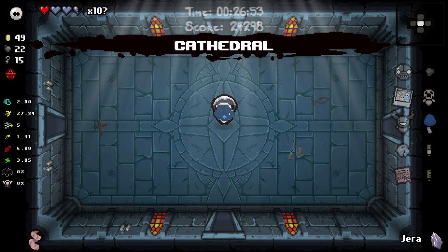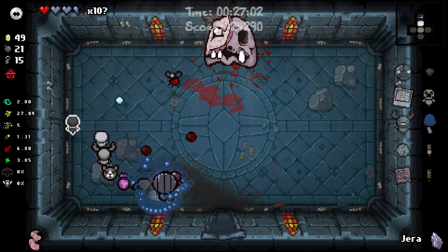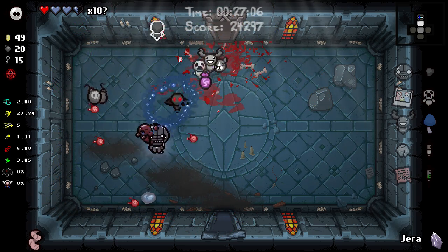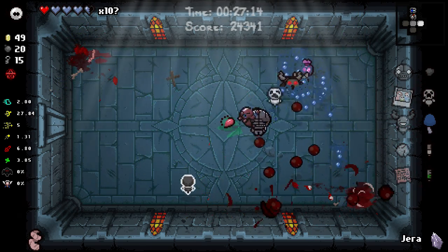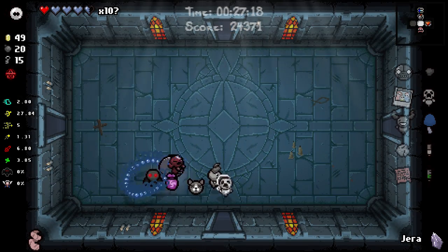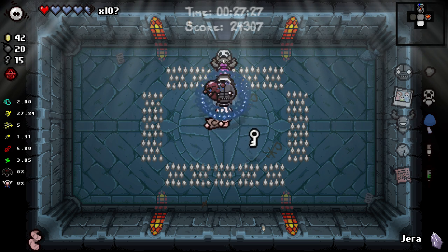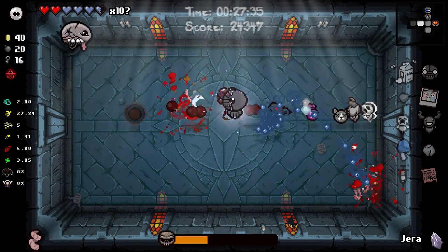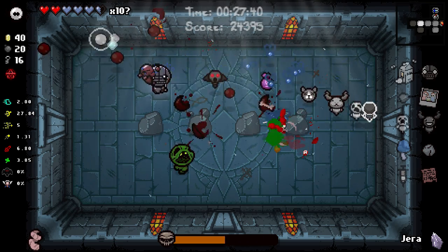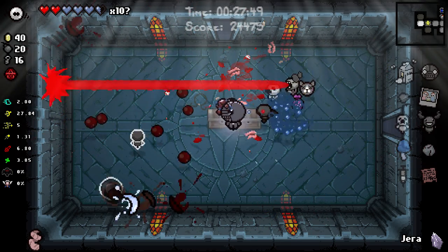Cathedral. We just gotta make it to the chest with our four hearts - I really shouldn't be having any issues. Little bit of extra health here. Almost ended up getting hit by my own scatter bomb - the scatter bomb is not being as useful as I thought. You know what, I completely forgot I have nine lives! Here I am worried about everything and I completely forgot I have nine lives. I'm not sure why I was so worried.